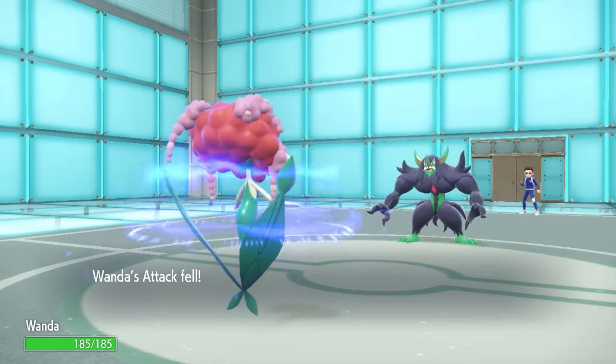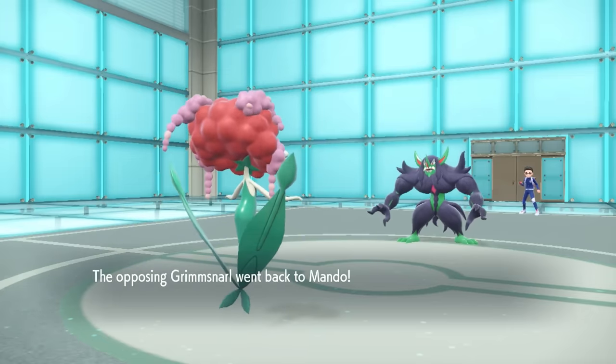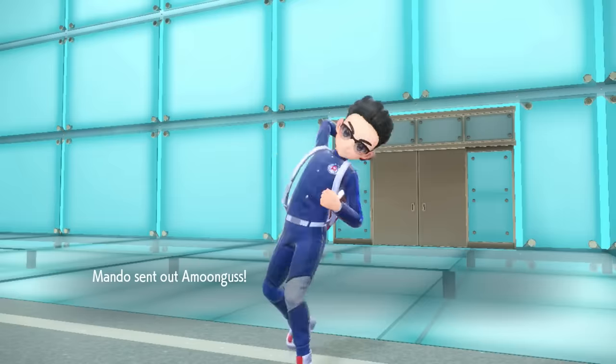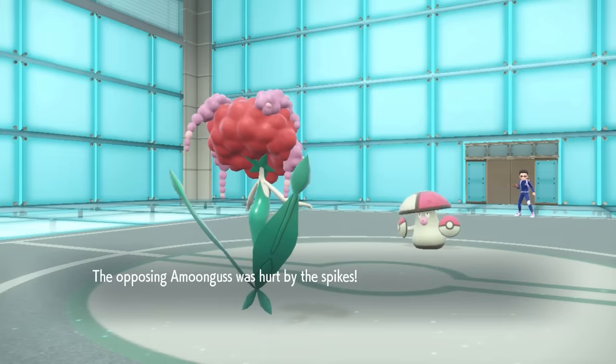So I decide to go into Florges. Big old bulbous head comes in and Grimmsnarl says, 'Actually, I'm going to head out.' They go for Parting Shot, so dropping my Special Attack is a little annoying as they get a free switch into whatever they like, and it turns out the second annoying guy of the game is going to come in.